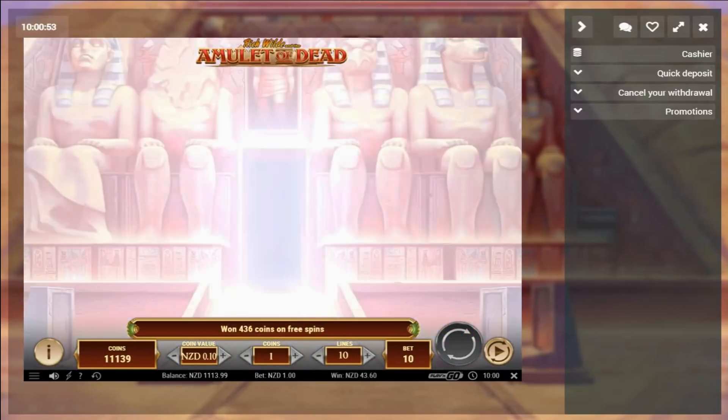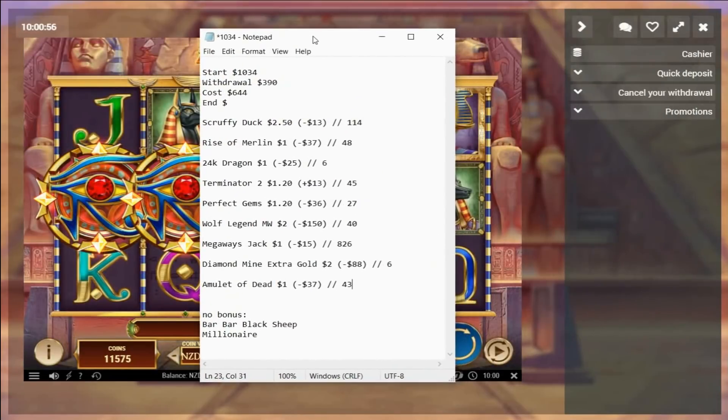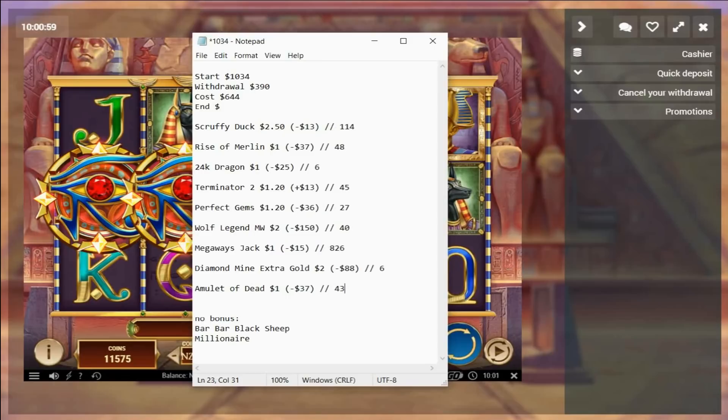Story of the day — Megaways Jack. You're definitely gonna see this game played again. We weren't looking too good coming into that game, actually down and needed 150-odd from each of the last three games. Surprise us with $826 — hit a few premiums with a decent multiplier at the end. Started off with $1,034, spent $644 on nine games, took $390 out at the start, gonna finish up on $1,157. Hope everyone enjoyed the content — until next time, we'll see you later.